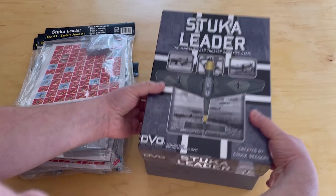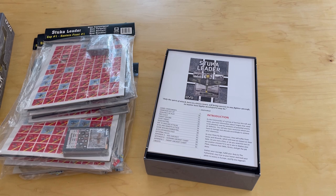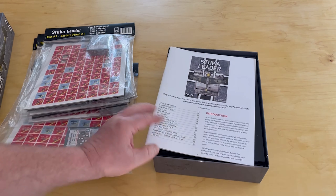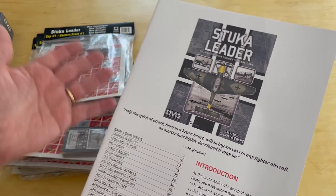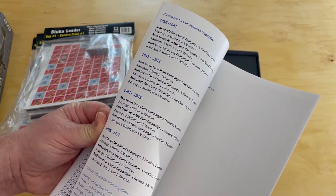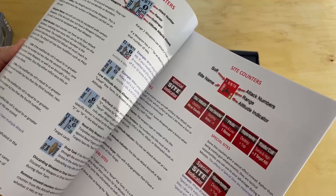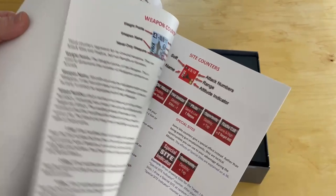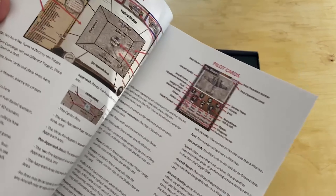If you've ever played any of these Leader games, there will be like 10 counter sheets in here — and yes, at least 10 counter sheets. They're made up of condition markers, stress markers, planes, bandits, ammo, all kinds of things. There's also a ton of cards — over 250. I really like these Leader games. I wish you could feel the heft of this box; it's at least five, maybe seven pounds.